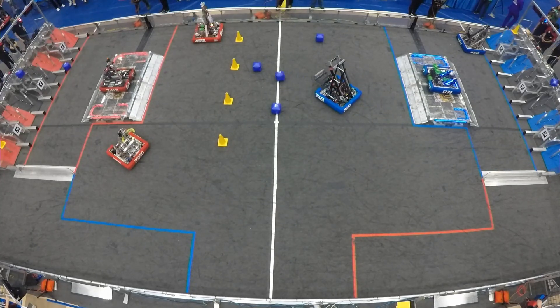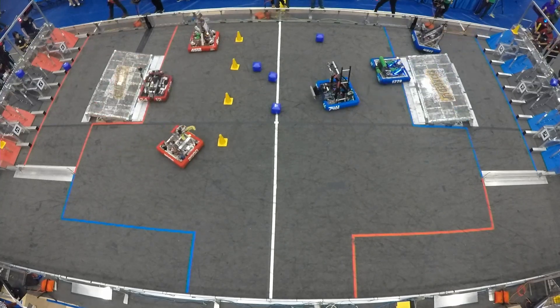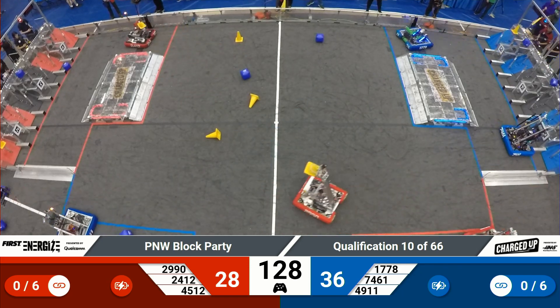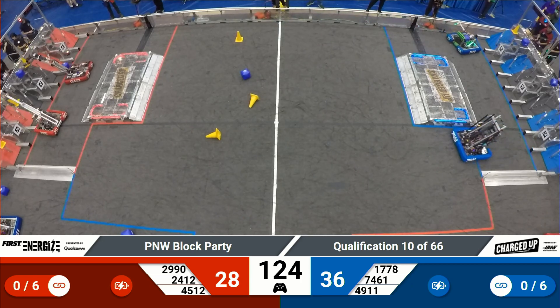Chill Out for Blue. And off we go — all six robots looking to score cubes and cones. Chill Out quickly delivering a cube to the Blue Grid, joined by Sushi Squad up in the upper row of the Blue Grid as well.